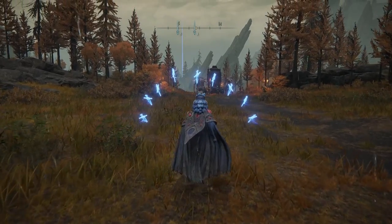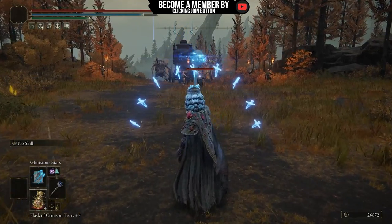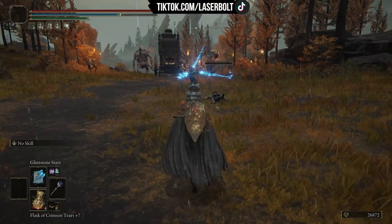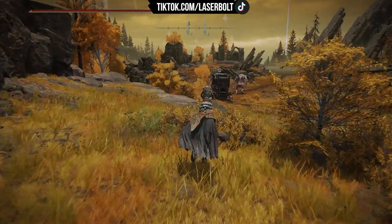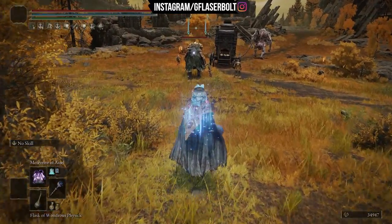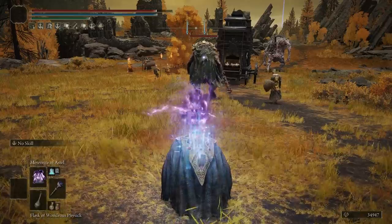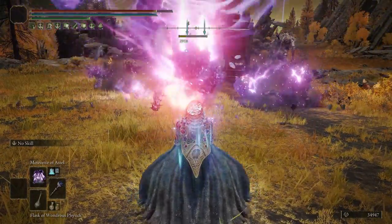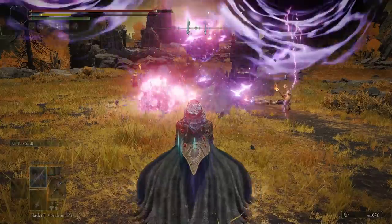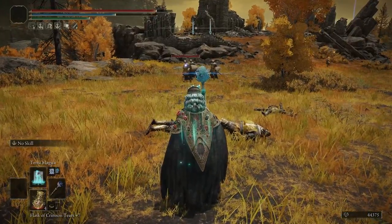Next is Glintstone Stars, which gives the range needed to kill enemies from far away — just spam it and your swords come back too. To use the Meteorite spell effectively, pop the flask and then just hold the button. Your FP won't go down during that window and it just rains meteors. After the flask wears off you still deal tremendous damage with this spell.